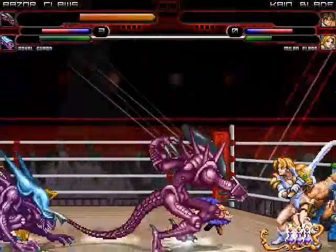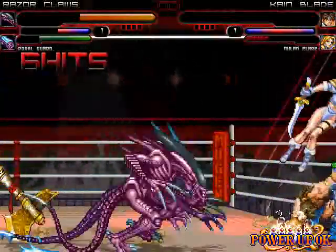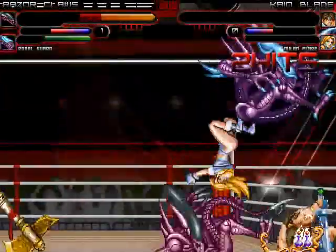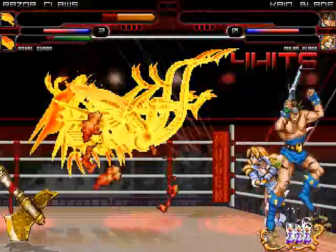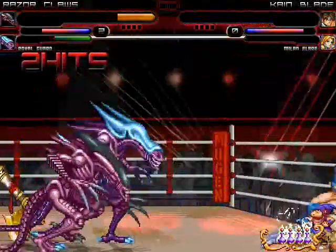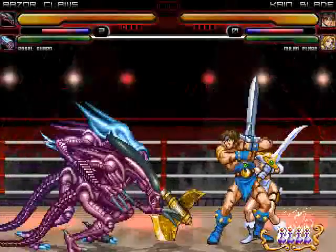Cain Blade gets taken out by Royal Guard. Razor Claws and Royal Guard trying to put away Milan Flare — a big claw jab from Razor Claws, followed by Royal Guard tail camp. Milan Flare with a Cyclone Pile Driver on Razor Claws. Royal Guard trying to intercept Cain Blade coming back. But Razor Claws takes him out with a claw jab, and ends up taking Milan Flare out in the process. Team Aliens battle back nicely against Golden Axe to take Round 1.